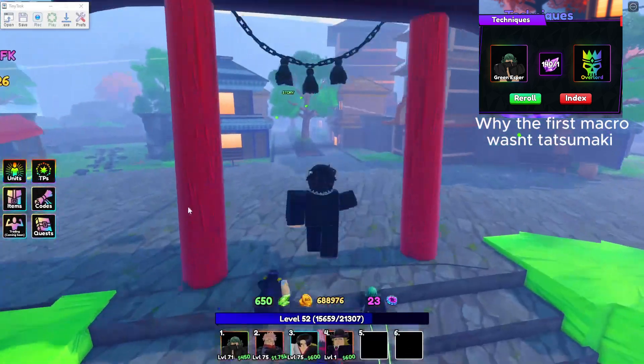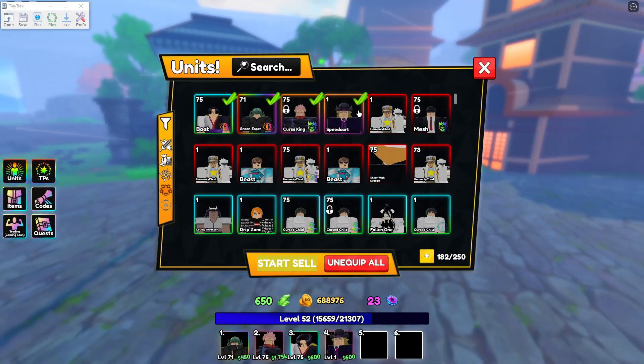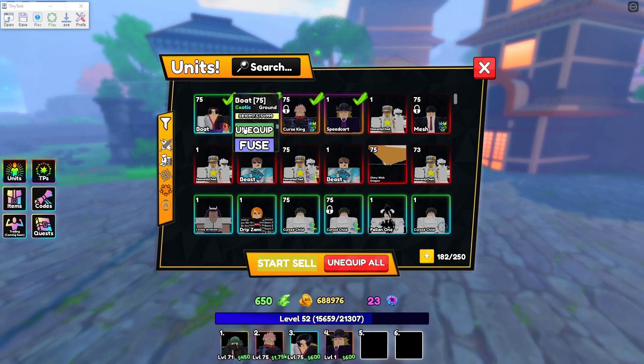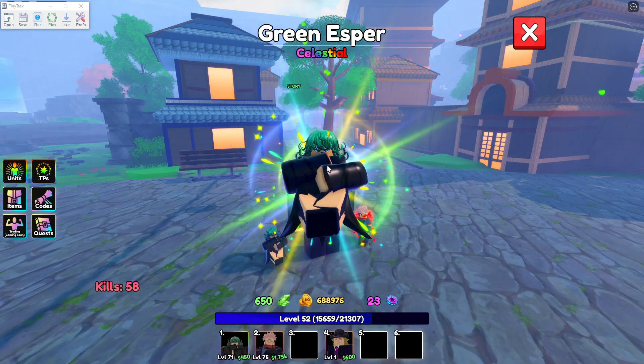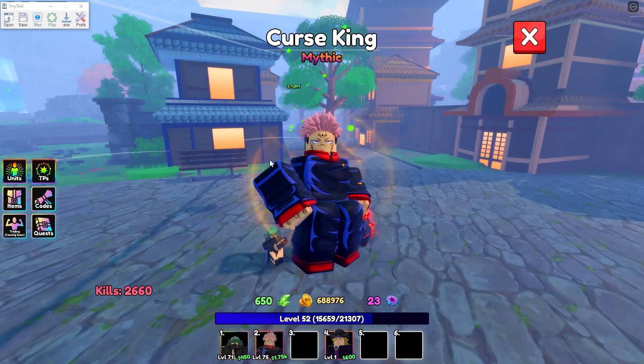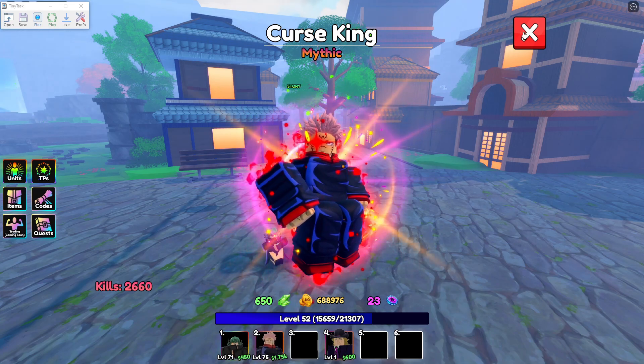Hello everyone, I got Tatsumaki and I have the new tiny task ready for everyone. For this tiny task you're going to need Tatsumaki, one overlords unit, and a money unit. You can bring a stun if you have one, but for this one I didn't use one. The tiny task file is in the discord.